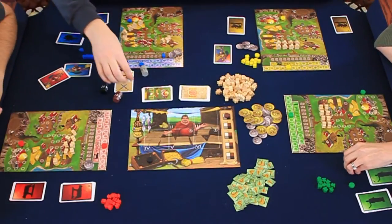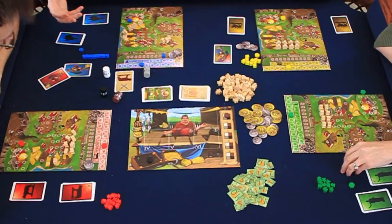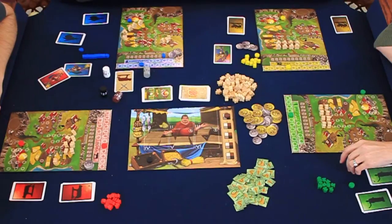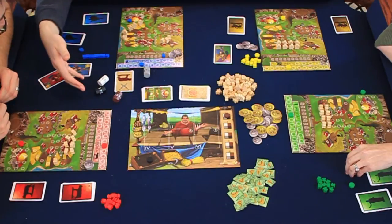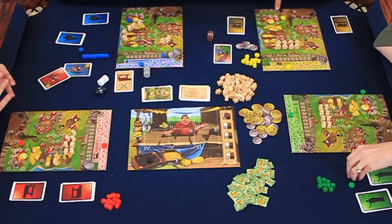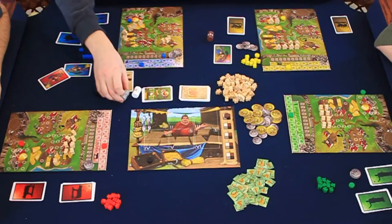The dice go from one to four — they're actually Roman columns, not traditional dice. What happens is the main player rolls the dice, then chooses one of the values and allocates up to that many peasants to that area. For example, if he rolled a three to the priests, he might allocate two priests to the temple. Now there are three dice left, and we're going to auction them off.